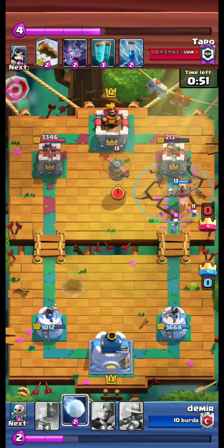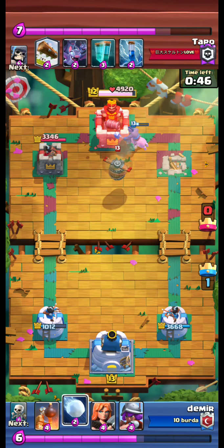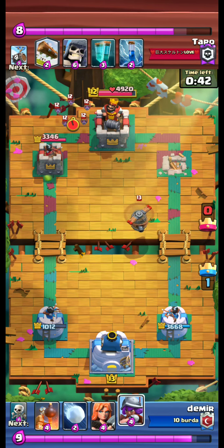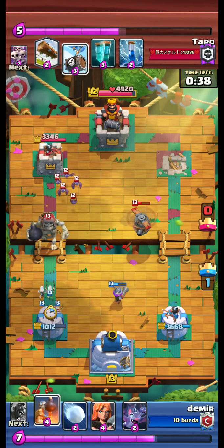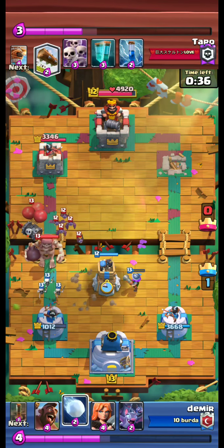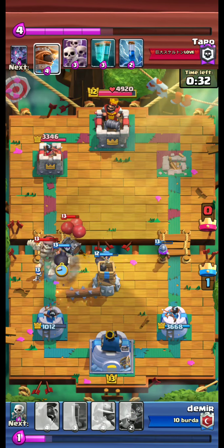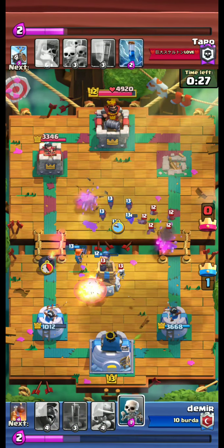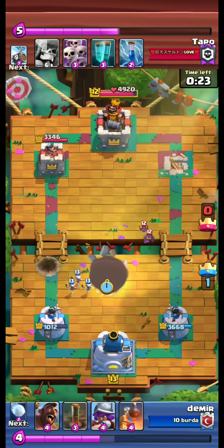Skarmy is destroyed by earthquake. We take the opponent's right tower. Flying machine coming to the right side. We use another bomb tower. We are able to defend currently.